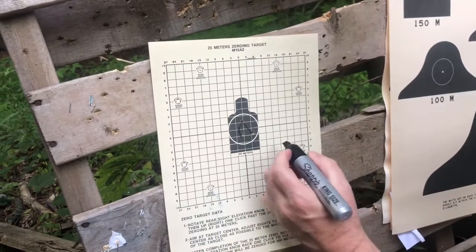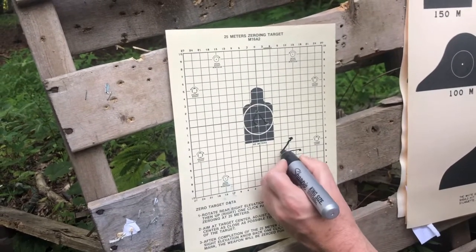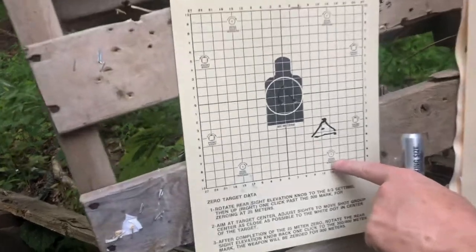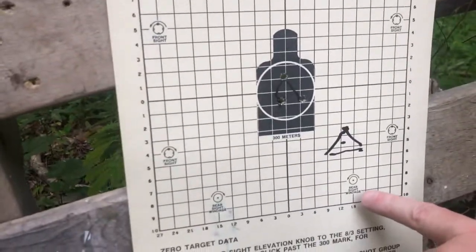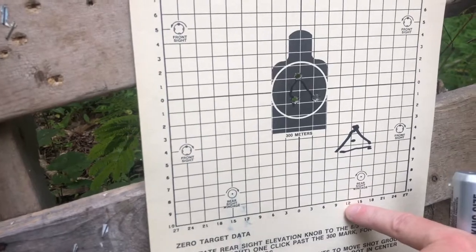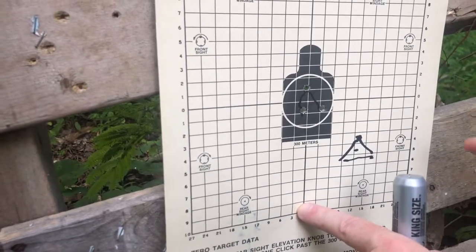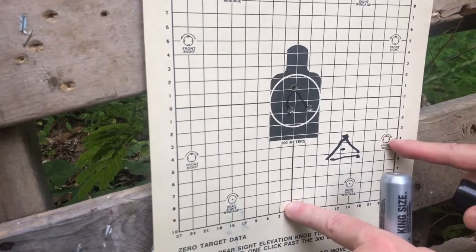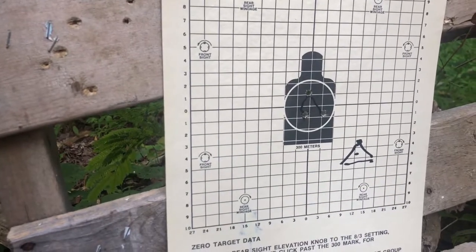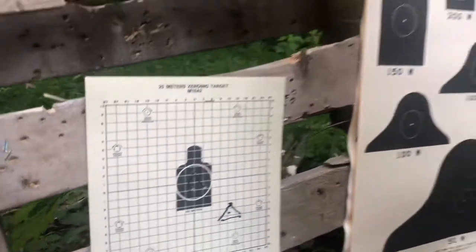If your three rounds had impacted off-center, you'd draw a little group, figure out where the middle is, and adjust the sights according to the chart. For example, using the rear sight windage knob on the M16A2 or M4, you'd rotate 12 clicks counterclockwise to move the point of impact over, and then move the front sight post four clicks clockwise to move it up. That zeroing process ensures your sights are dead on before you move to the actual qualification.